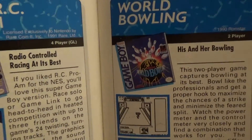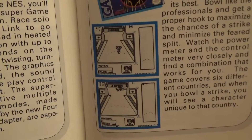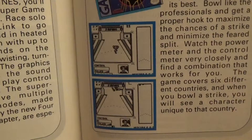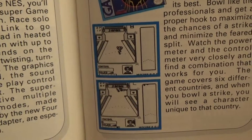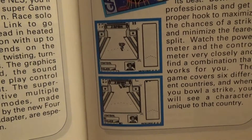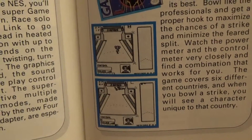Next up we have World Bowling, a two-player game from Romstar — his and her bowling. This two-player game captures bowling at its best. Bowl like the professionals and get a proper hook to maximize the chances of a strike and minimize the feared split. Watch the power meter and the control meter very closely and find a combination that works for you. The game covers six different countries, and when you bowl a strike, you will see a character unique to that country.